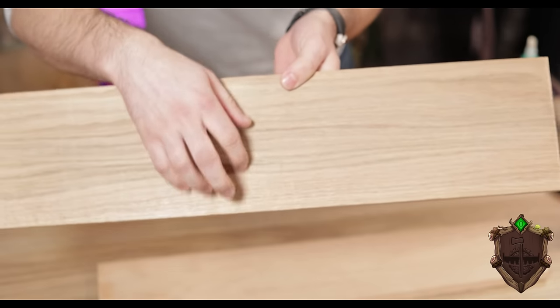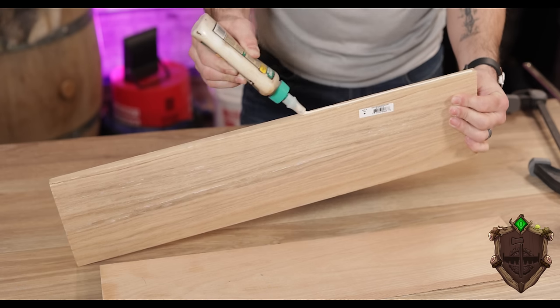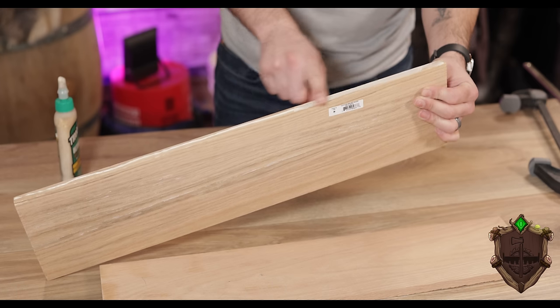I picked up this oak: half an inch thick, five and a half inches wide, and 24 inches long. The paper we're going to use is more than four inches wide — I'm making a tome of a book. Though they sell larger pieces of oak, they tended to be really cupped, which means they bend along the length. But that's okay, because this gives us a great opportunity to practice our glue-ups. All we're basically doing is taking some wood glue and applying it along the edge we're going to be gluing up.